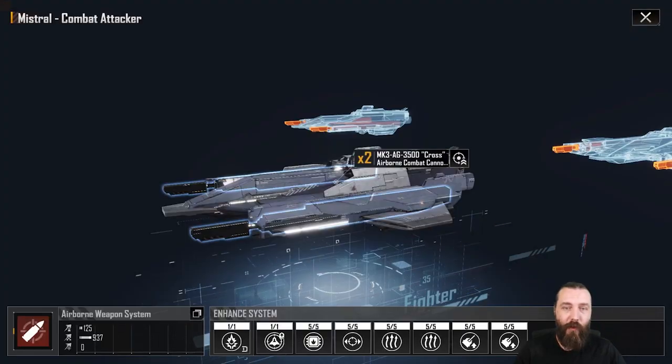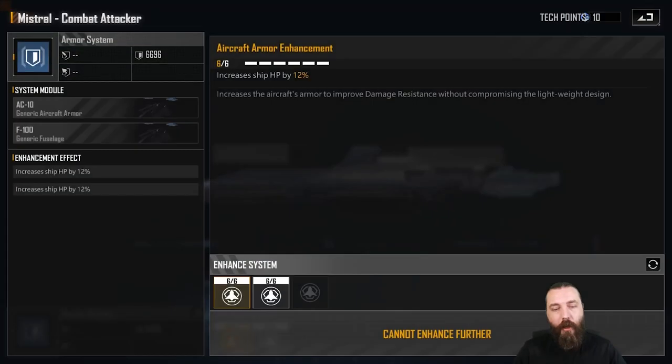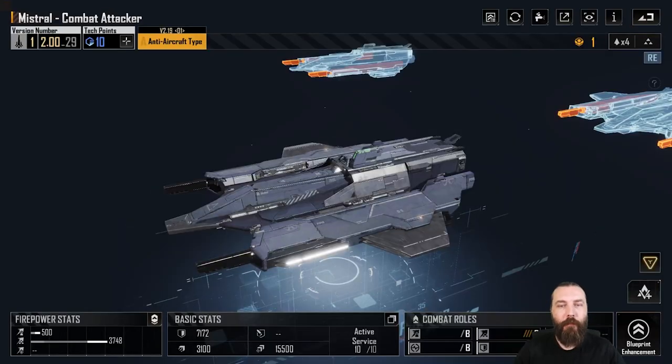That is pretty much it for the weapon system. After the weapon system, I go into the armor — you don't have a choice here, it's HP or HP or HP. Pick up the HP there; it's going to help you survive.